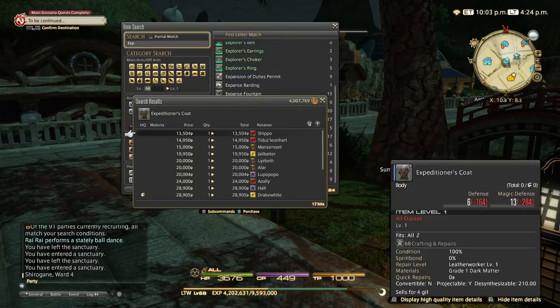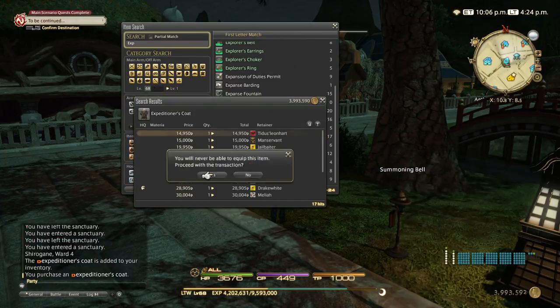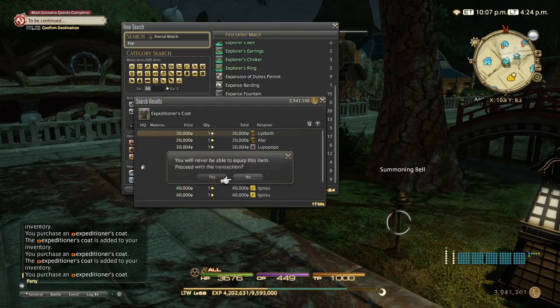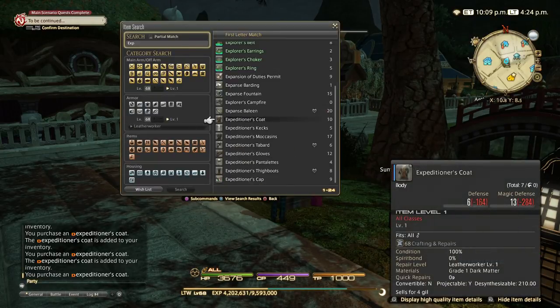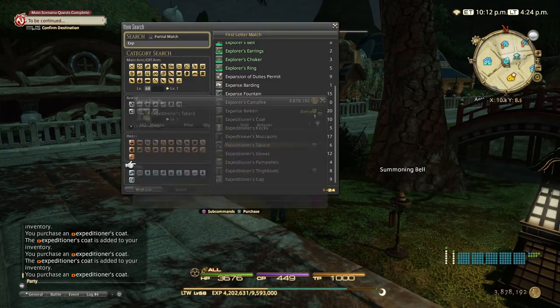The last option is expeditioner coats — if they happen to be cheap on your market board, go for them. I would pay up to 30k for them because they can also give two Fieldcraft Demi Materia IIIs, which is awesome. This is my recommended way to get to 220, and the mats you get you can use to craft more expeditioner coats.